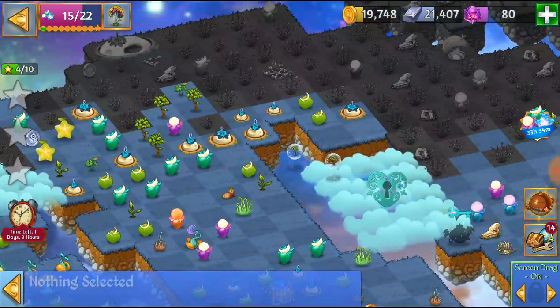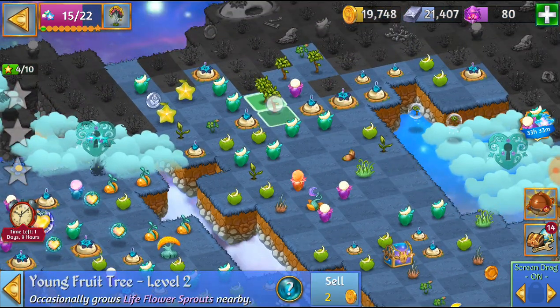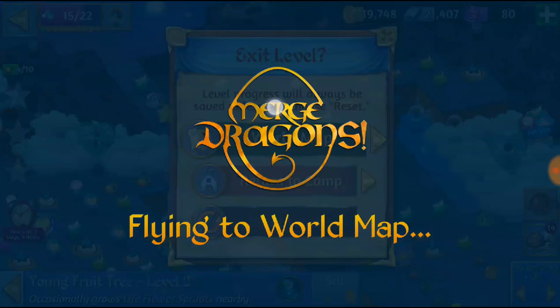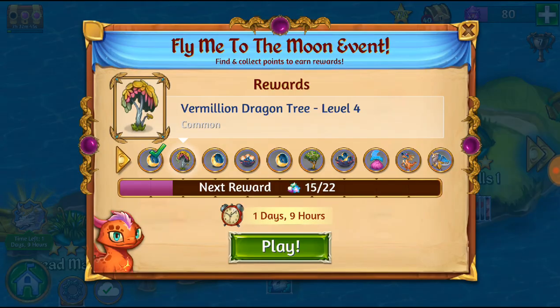We just managed to bubble a small fruit tree. Here I'm gonna clean up a little — now that I've got good life flower trees I'm gonna go ahead and fly back to my world map, pretend to merge that young fruit tree, but I'm not actually merging it — I'm bubbling it.